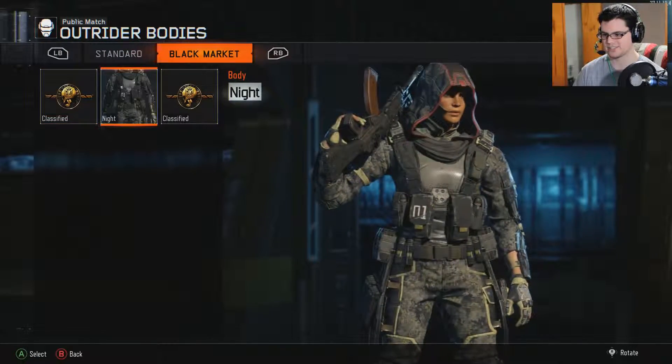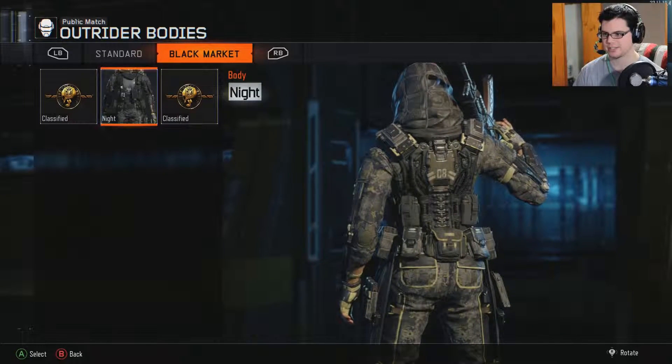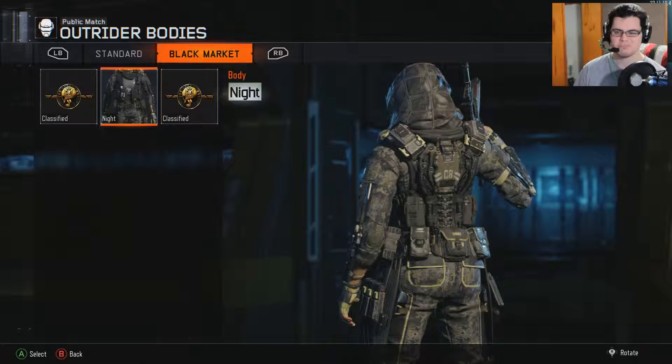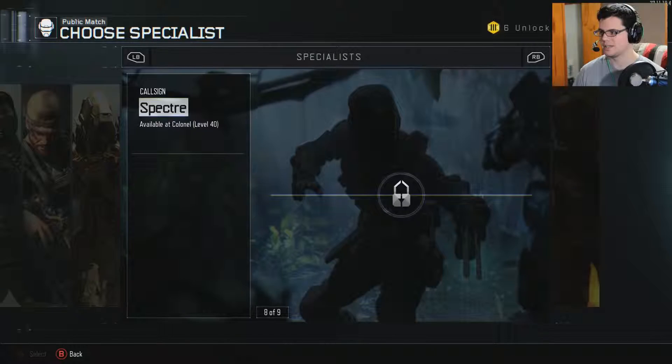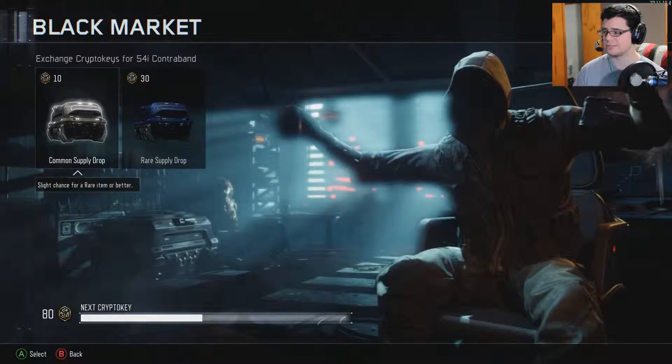It's got like more bags and stuff on it — definitely spec ops. There's something kind of cool in the back there, a bunch of gear making it kind of cyborg-ish. I like it, that's pretty cool. I also have that same skin for Spectre but unfortunately I can't show that right now. Let's head back to the black market — so far we've done really good.